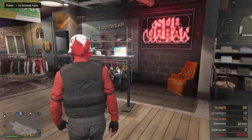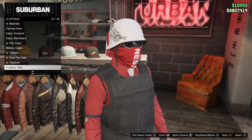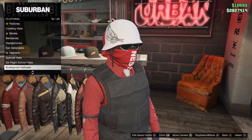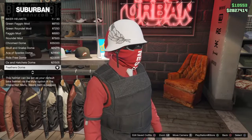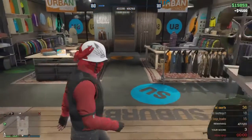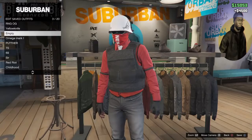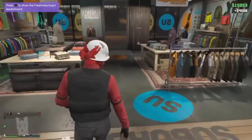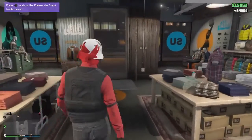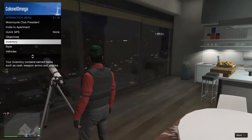Go to hats and down to biker helmets and get the feathers dome — that's the important part of this outfit. Also, I forgot to go to the mask store and get the red bigness face cover, so go get that first and then come back. Don't forget that part.